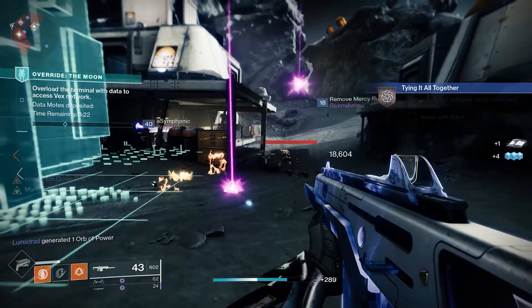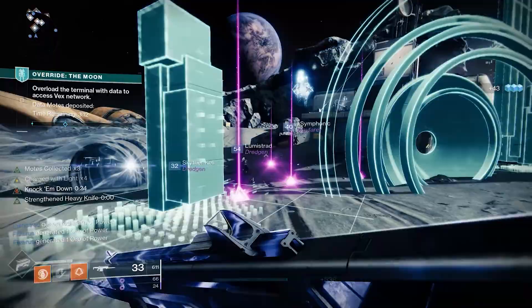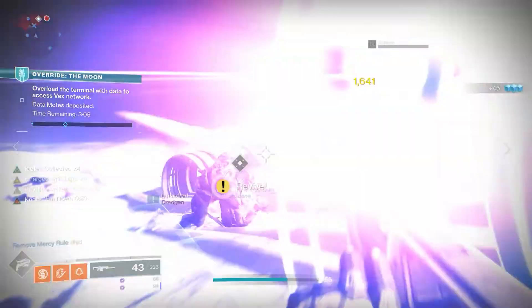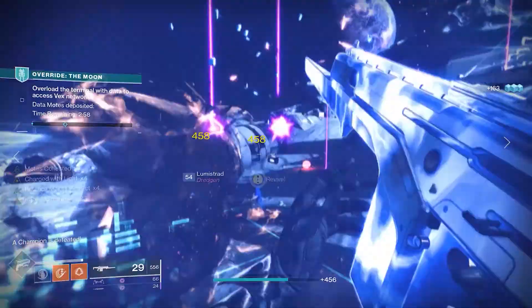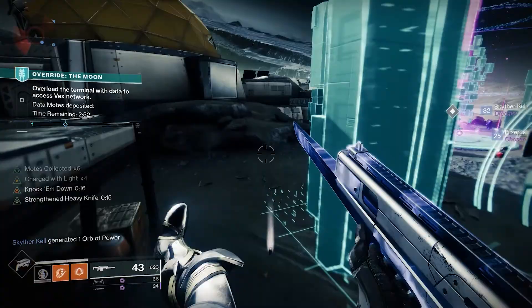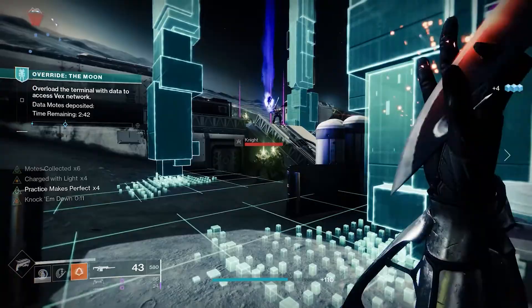Now let's get into the activity and the rewards you can actually get from it. At the end of the activity there are two different chests: one you need to unlock with the key code you crafted with the gauntlet, and the other one anyone can just open. The Override activity is a lot like the seasonal activity from Season of Arrivals called Contact — a public event where you had to kill lots of enemies, they dropped motes, and you had to bank them.